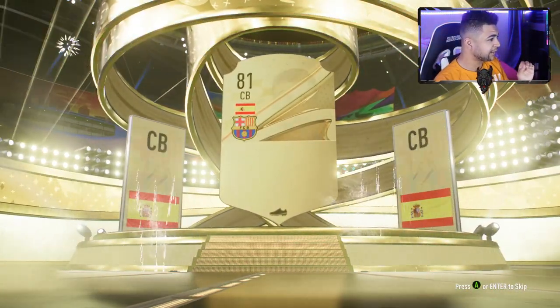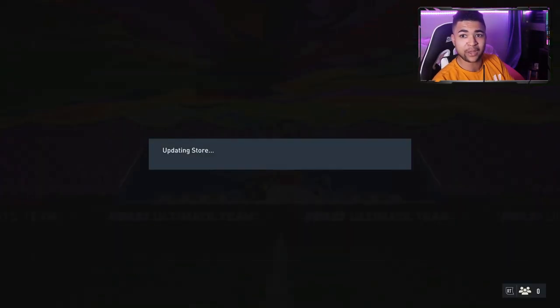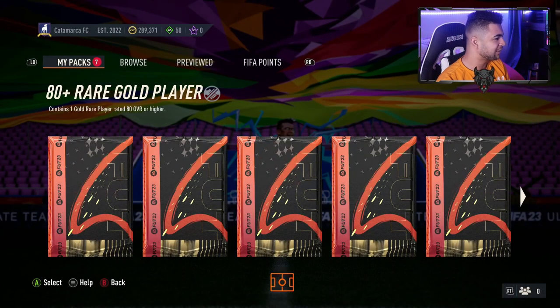Spanish center back — it's a board. This is 83, so it's a plus three on the minimum, but we'll take it as it's a board and it'll help me out in SBCs. We've got seven left — come on. One special card or a walkout would be great.